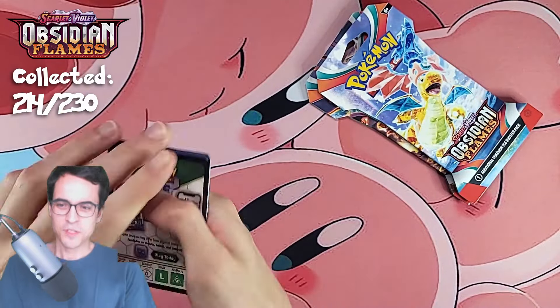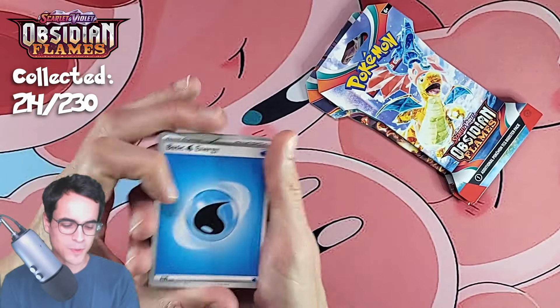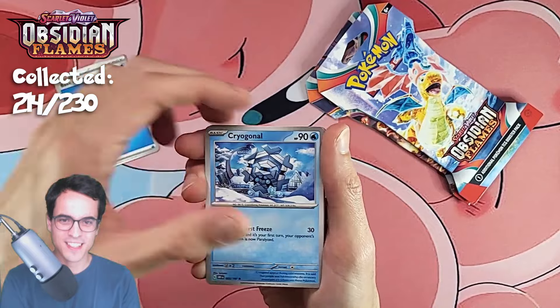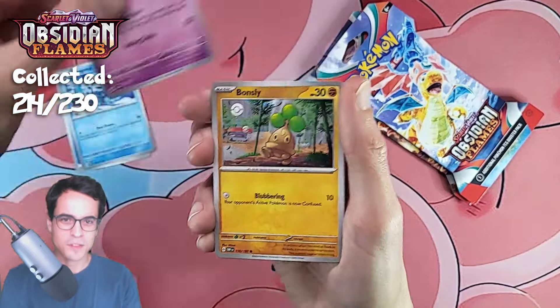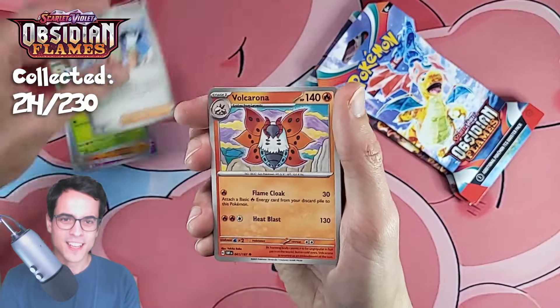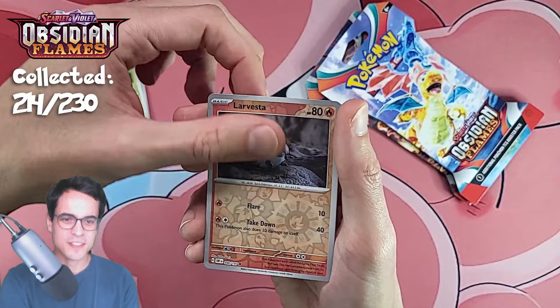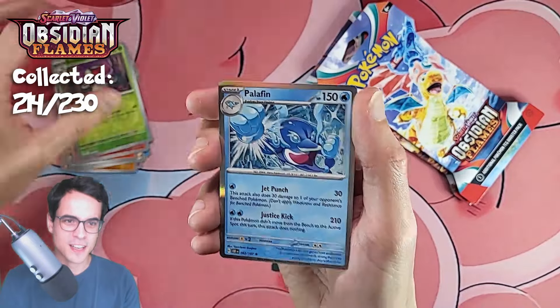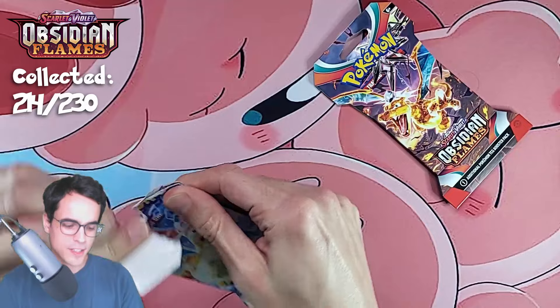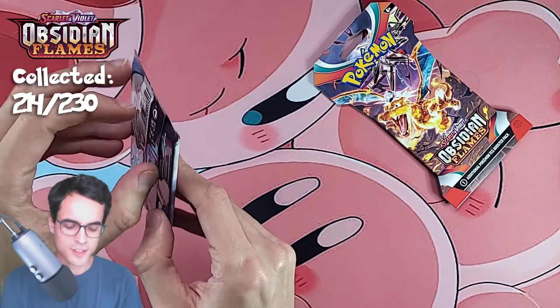That was not my plan, but the Obsidian Flames pulls are not working out today. Cryogonal, togepi, bonsly, dolive, ortega, volcarona, altaria, larvesta reverse, amungas reverse, and a palafin hollow. I wonder if we're going to pull another charizard before we pull a new card for our collection.